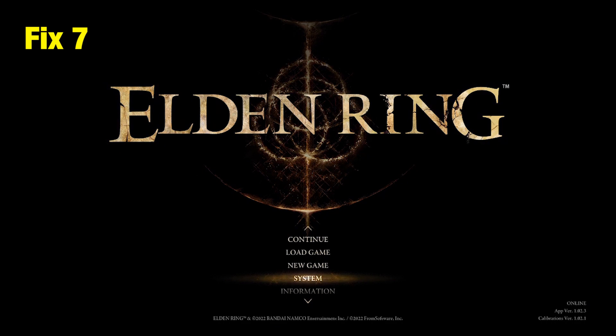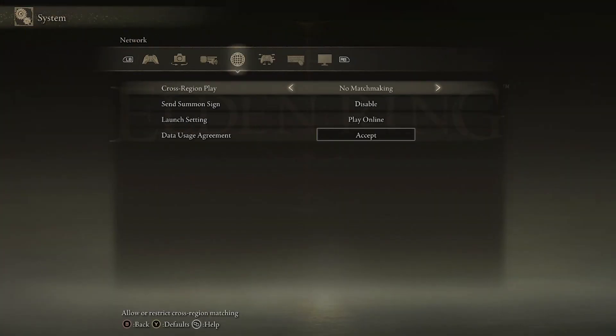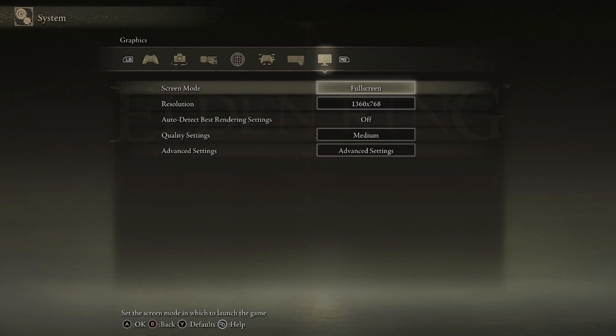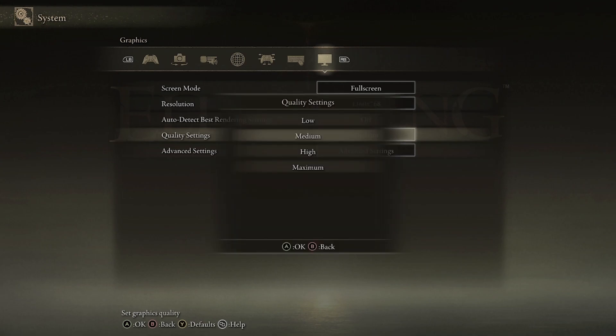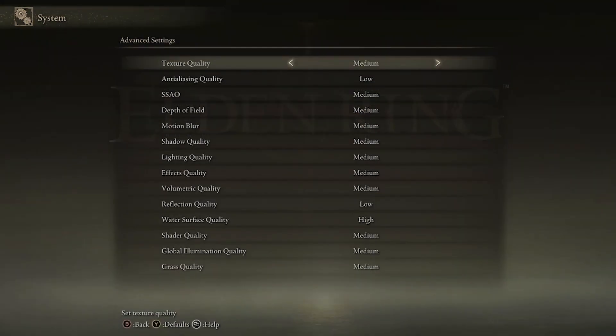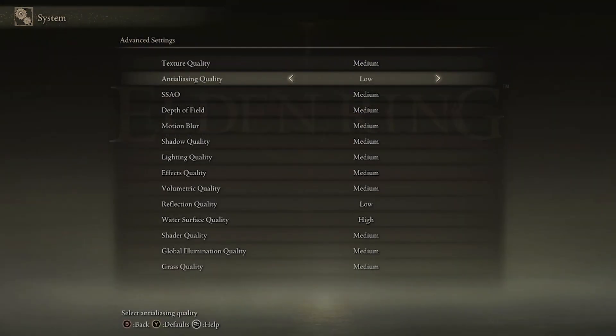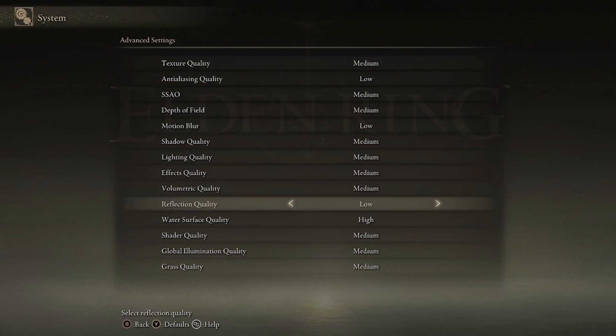Fix 7: Change in-game settings. If your in-game settings are on High, you can set them down to Low or Medium and see if the enemies are rendered properly. The SSAO, shadow quality, effects quality, and depth of field should be off or on low settings. You can also turn off motion blur and anti-aliasing and see if it helps.